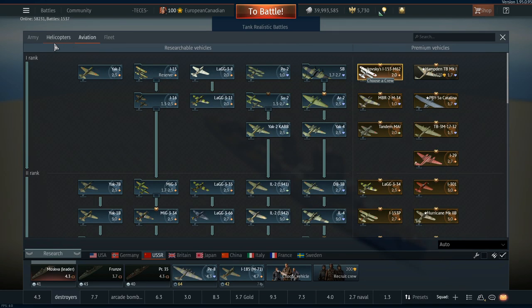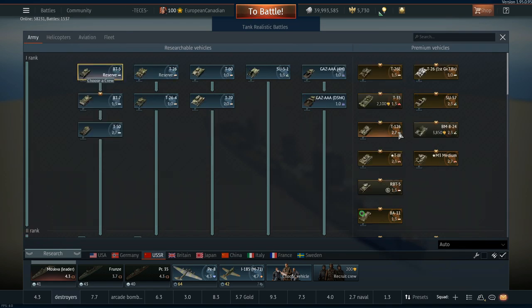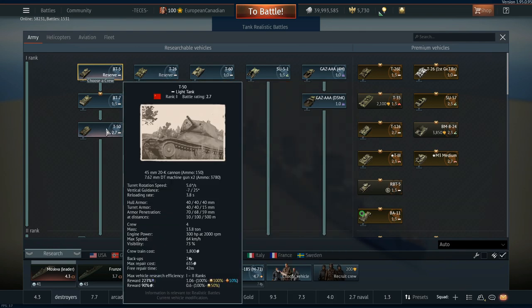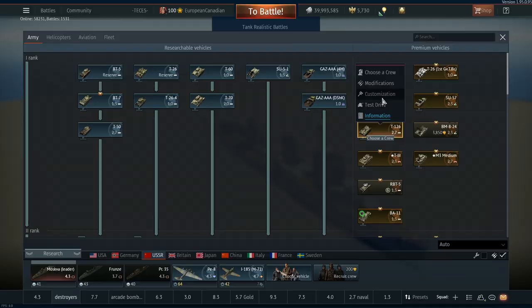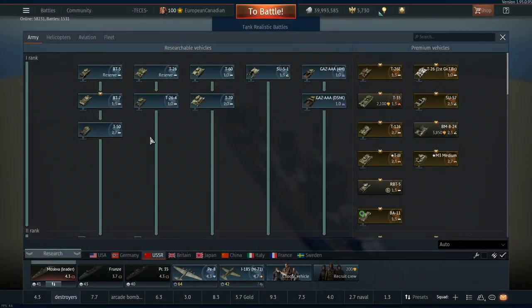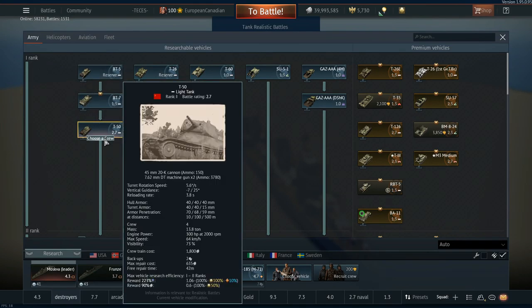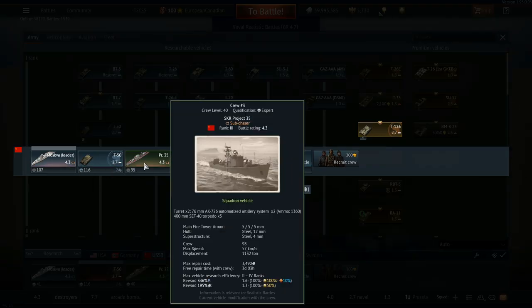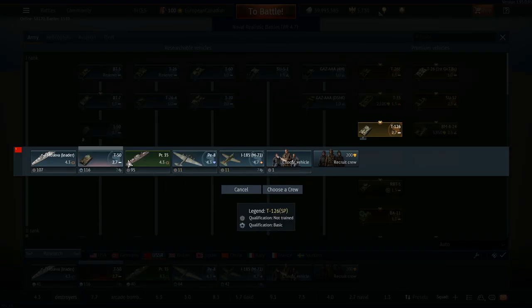The next vehicle is the T126, which sits at 2.7, and there's a good reason for that — it's essentially a thick T50. If you put them together, it's just a slightly wider version, which is hilarious. It has a very similar role on the battlefield to the T50.